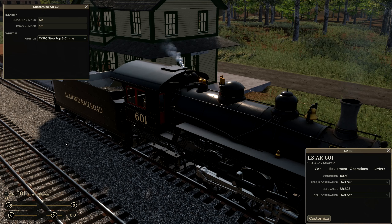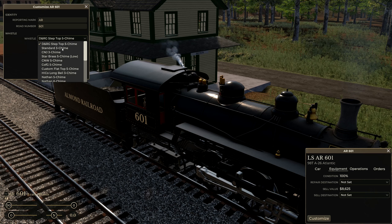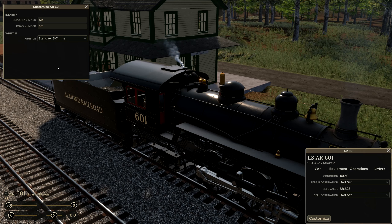Each whistle has two notes — you can do a high and a low note basically. So that is the default you heard in the loco showcase, and I'm just going to go down through the line here and give a little toot.